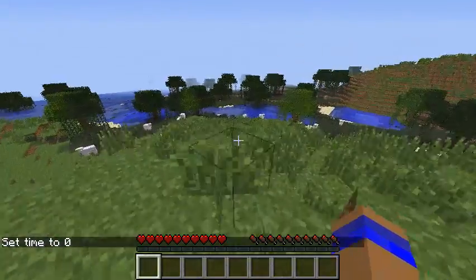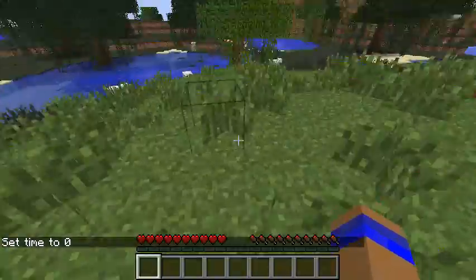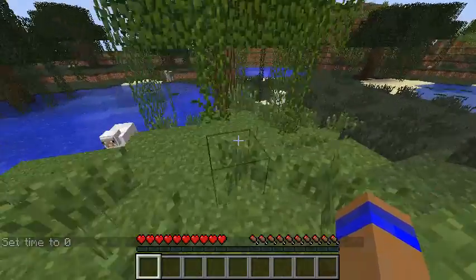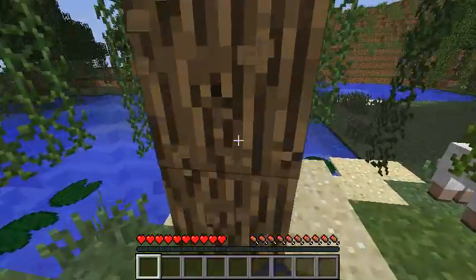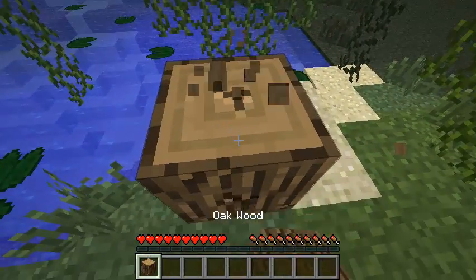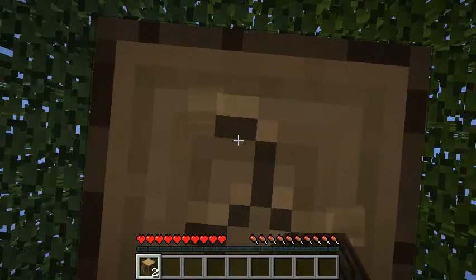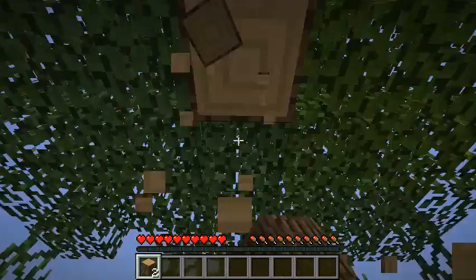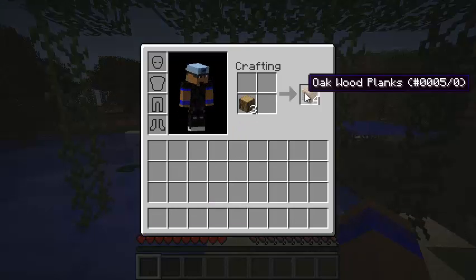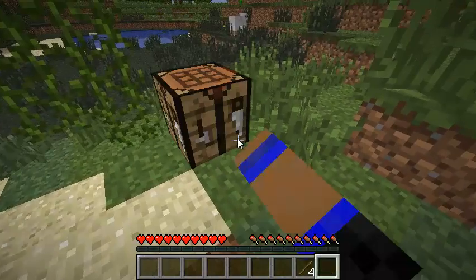Let's head into the swamp over here. You've got to be careful not to take any fall damage. My little strategy for this is to get as many resources before nighttime as possible, so I'm going to get some wood here. I don't know why I'm doing that tab thing — it's just a bad habit of mine. This is Minecraft version 1.5.2, I believe.